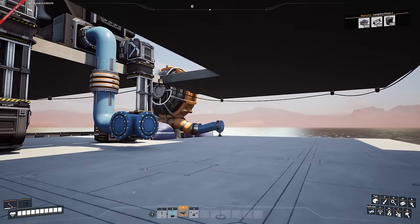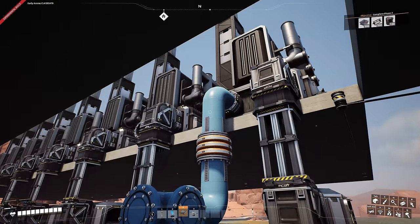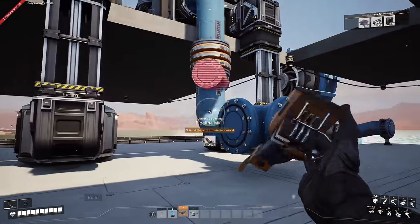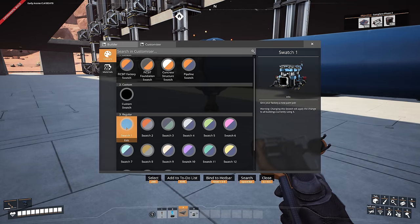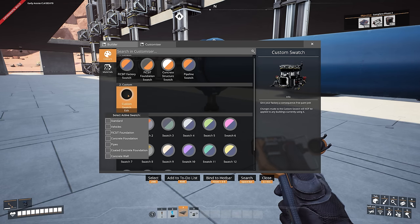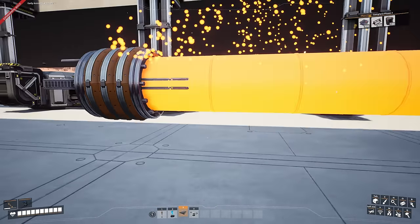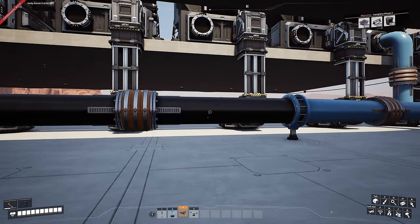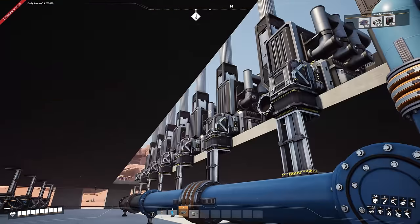I'm going to paint these blue, but you may have noticed when I was building that they were automatically coming out blue. Most people don't realize this: if you go into the color settings and set a color as blue for pipes, then right-click and choose it as the default for pipes, that's now the default color. So whenever I build a pipe it's going to be that color automatically. Let me finish this up and then we'll start working on getting all this powered.